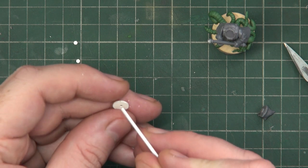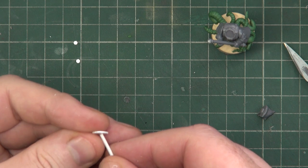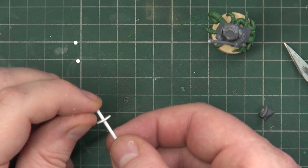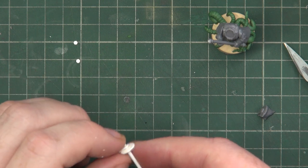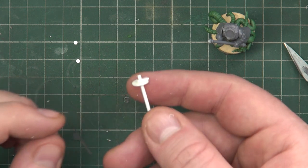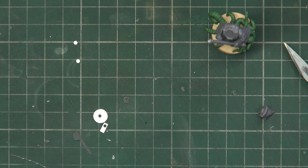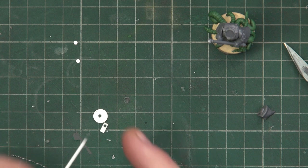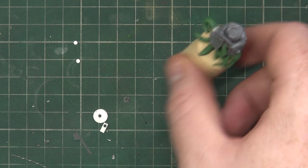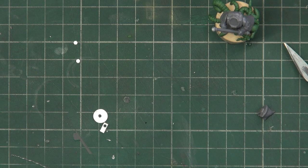The styrene rod fits through, so that will be one side, and then it will butt up against the other piece — I'll end up with essentially a fork holding the disc in place. I can just trim this off, and because this is all sheet styrene it welds well with polystyrene cement against the other plastic pieces.